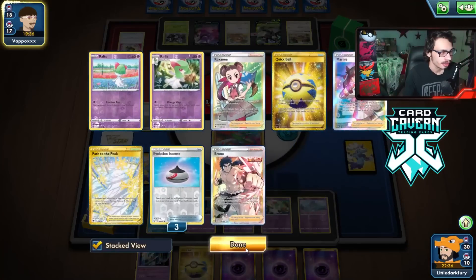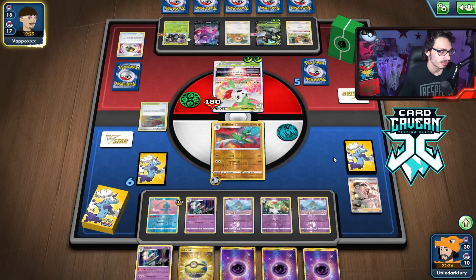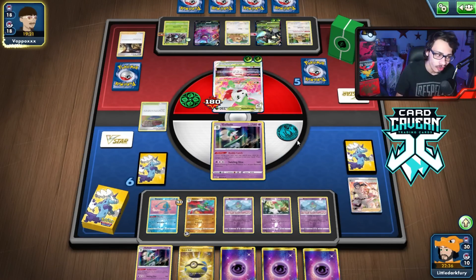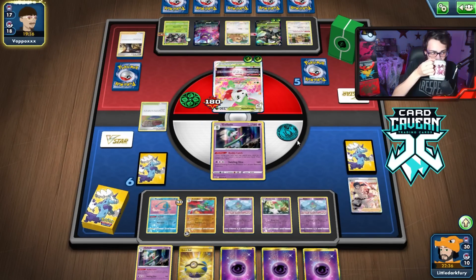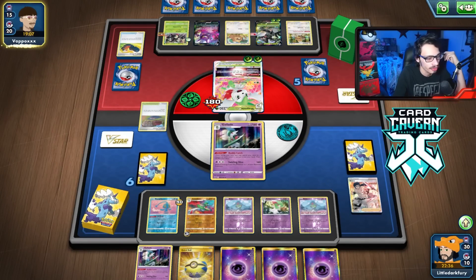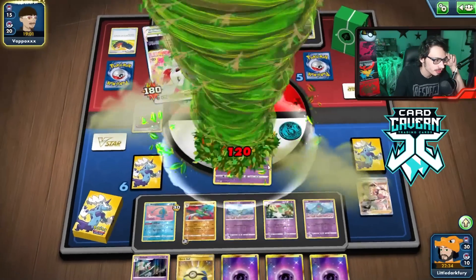Shaman V-Star with three energy only does 120 — still short of a KO. We're chilling. I actually like having Manaphy in play in this matchup since Leap to Leap can fix some damage math — it's better to keep Manaphy in play here. They'll probably find a Boss — they haven't played one yet but there's a pretty good chance. They bring in my Gallade with Boss and hit me with Revenge Blast for 120. I need to kill the Shaman so I'll see if I can draw out of this. Only one Twin — one could be prized. I've got to Buddy Catch here and Marnie them.